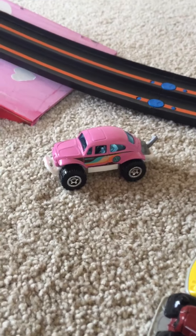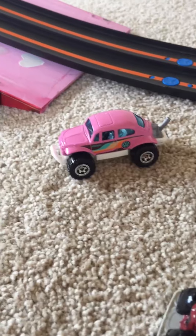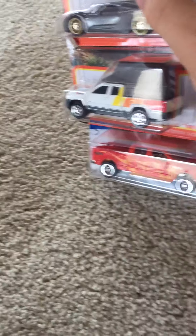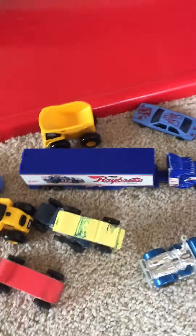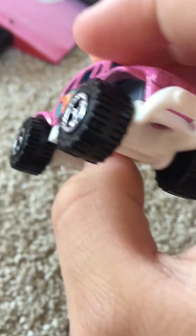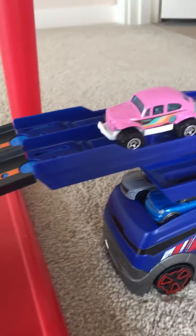Hey everyone, welcome back to Alvin's Vehicle. Today we're going to be reviewing this Beetle 4x4 and also change what car we're going to open this time. So instead of opening the Porsche this time, we're going to open these two instead. We got a parking lot and a lot more cars to go together with the TrackStars halftime show. This car is a retro series Volkswagen Beetle 4x4.